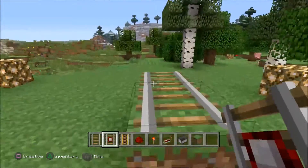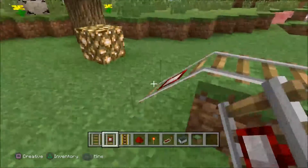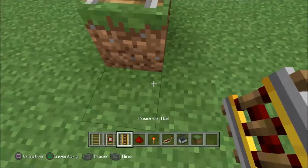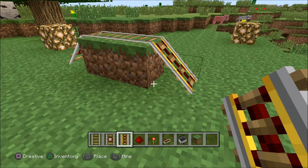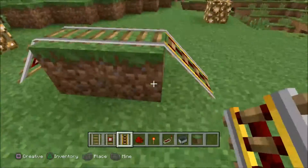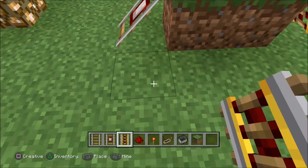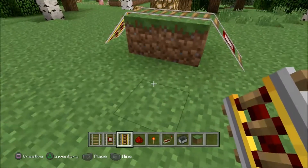It's going to go this way, so we are going to put a detector rail on that side and a powered rail on this side. Now, if a powered rail doesn't have any power delivered to it, it will actually stop your cart — which is great, because that's what we want to do.